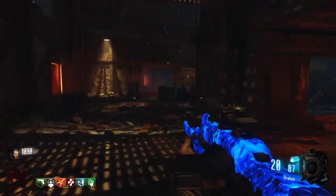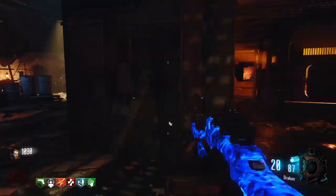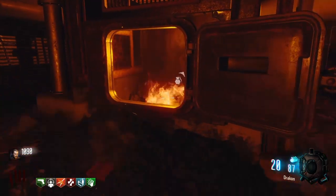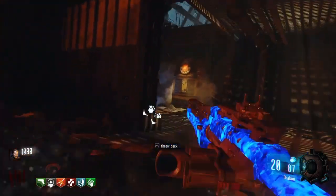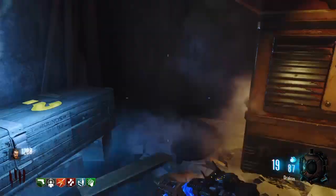Once you've got Pack-a-Punch opened, all the teleporters are activated, and you've hit the red lights. Before you hit the box, you need to throw two grenades in the furnace, and one away, quick, before they kill you! If they kill a zombie, you get bonus points.